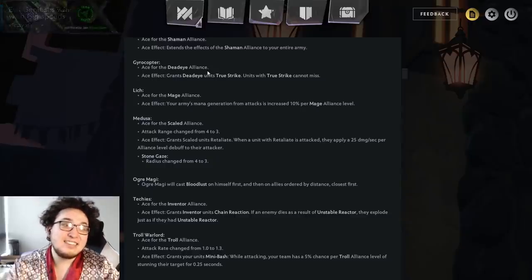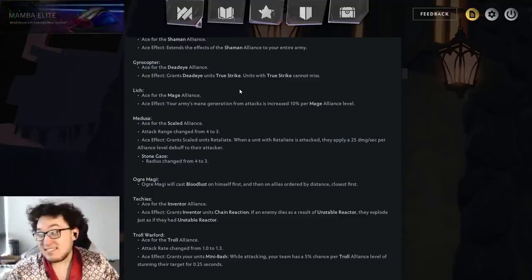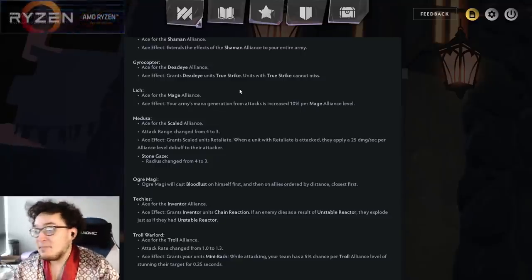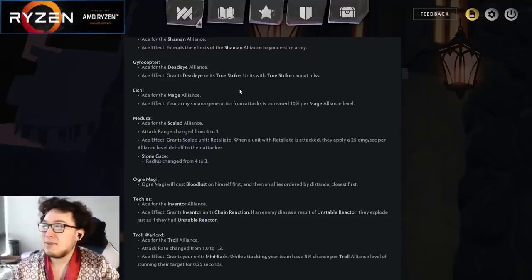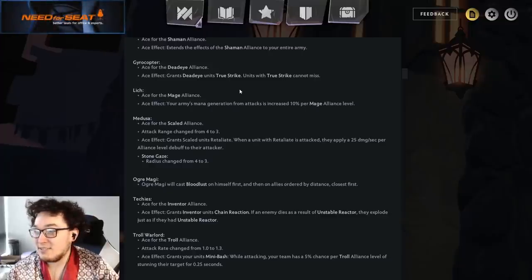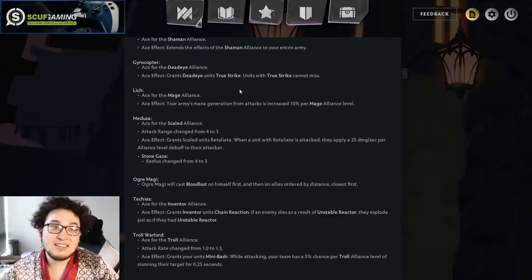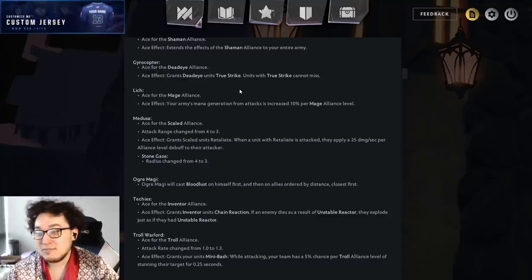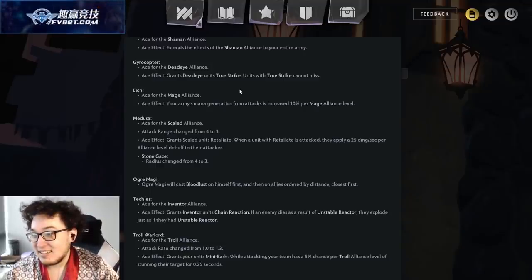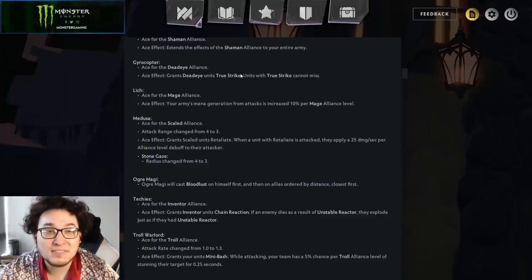Gyrocopter. Ace for the Deadeye Alliance. Grants Deadeye units 2-strike, which means they cannot miss. Which is pretty weak. Obviously you can look at that and be like, 'I can counter the Elusives!' But the biggest thing is you go through Disruptor's Static Cloud. What other missed chances are there even? Riki's not in the game — it's just the Static Cloud and Elusives. That's a pretty weak Ace effect compared to the other two. Although you'll have the easiest round 25 creeper round of your life with this Ace effect.